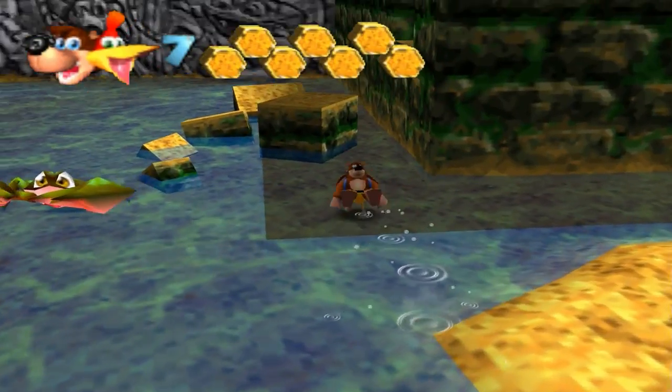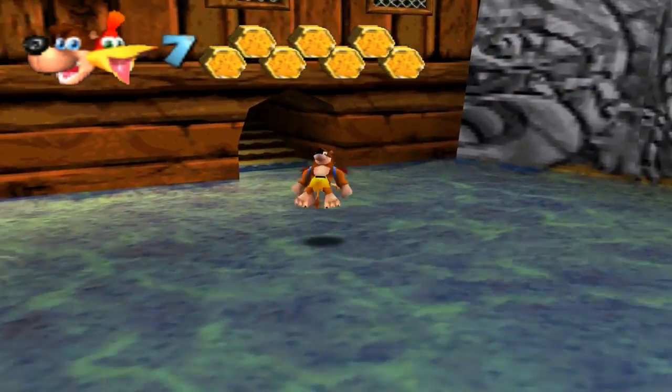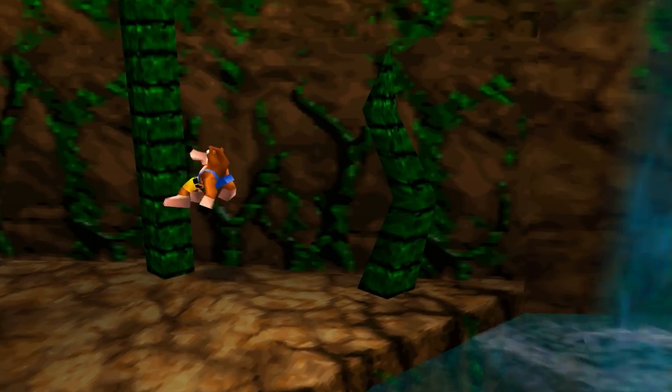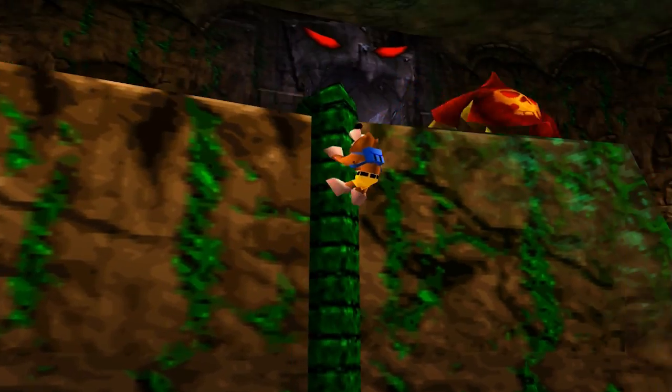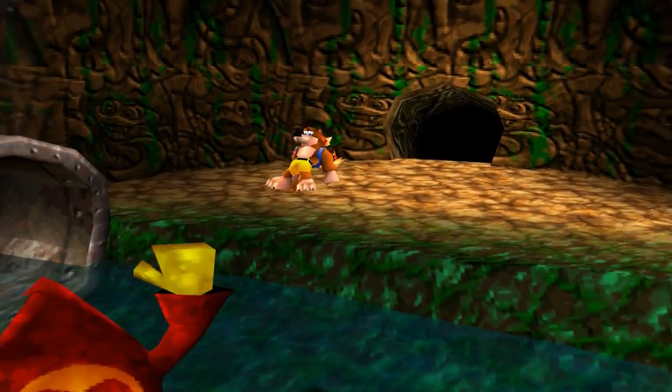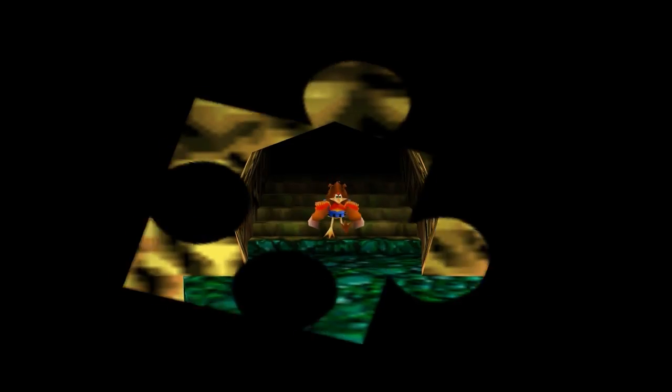Okay, so before we head to Bubble Gloop Swamp, there is something I do need to take care of, which is of course getting the Jiggy from the Witch Switch from the last level, which I believe — what is it? The eyes? The eyes in the lobby popped out. So I guess I should probably stick them back into the ground — maybe they'll give me a Jiggy. Who knows? I do. I do. I've played this game before.